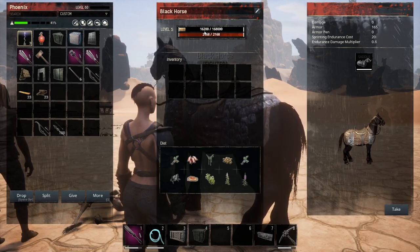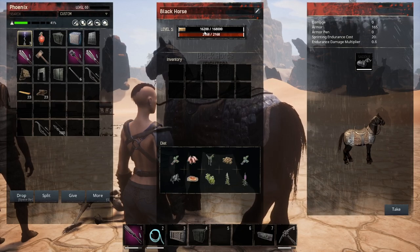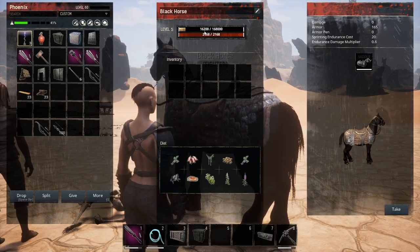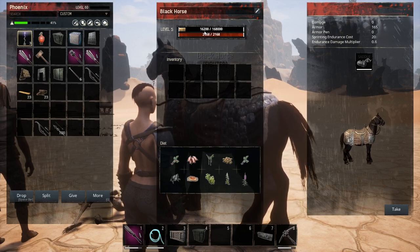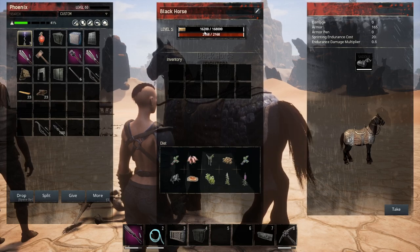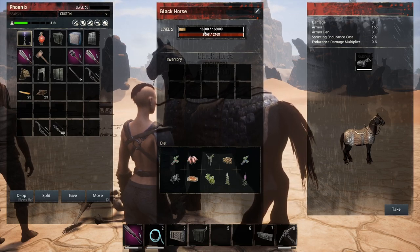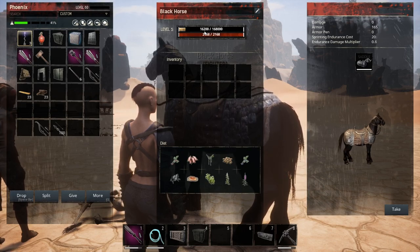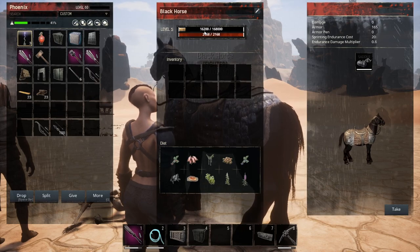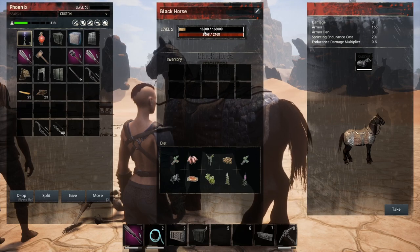Now I want to remind you that this is test live content, but in the test live build of the game, both your thrall or pet and your horse will gain the same amount of experience points from killing enemies in the world. I'm not sure if that's intended or not — I think it would be really nice for both to get the same amount of experience points from a kill, and if this stays in the game I'm perfectly fine with it. I see no reason why it should be changed.